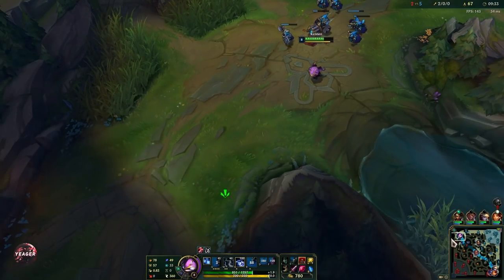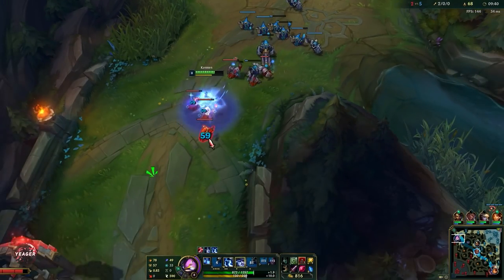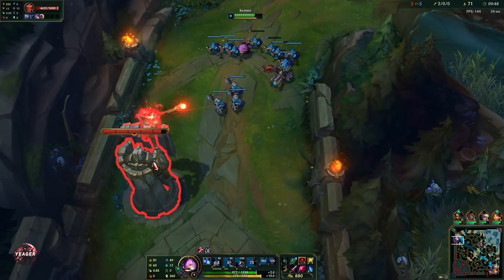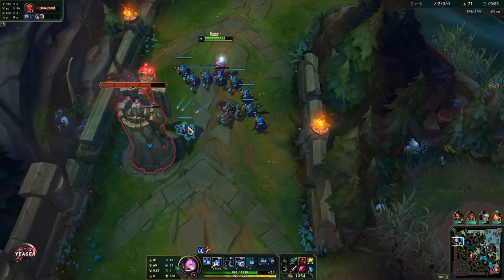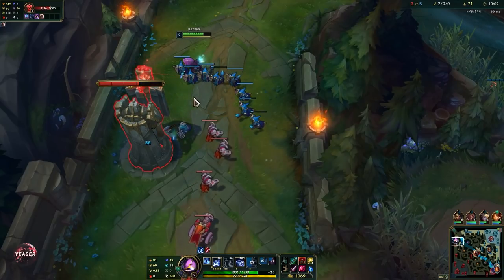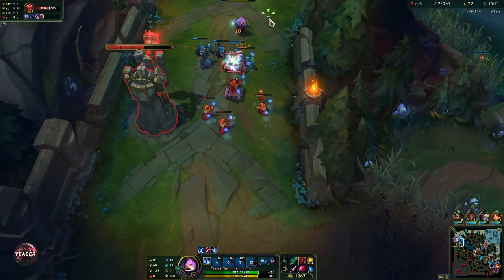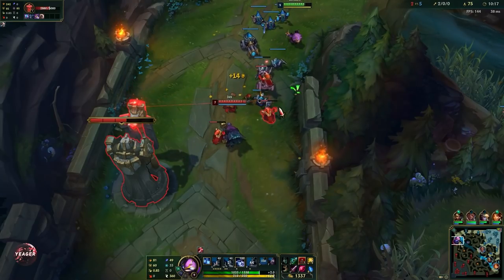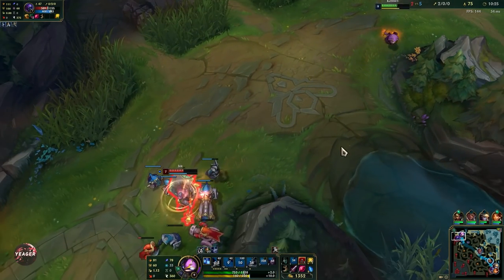I have to focus on shoving this wave in because there's a massive wave stacking up with another wave coming in right now — we definitely want this wave to crash. Then we can go for the tower plates. It's really important that you focus down those tower plates — they give a lot of gold. As you can see, one tower plate gives you 160 gold, so when you get two tower plates that's already more gold than you'd get from a kill. That's why it's really important that you focus down these plates even if you aren't able to get kills, because you can still get a massive lead just by farming well and focusing down objectives.